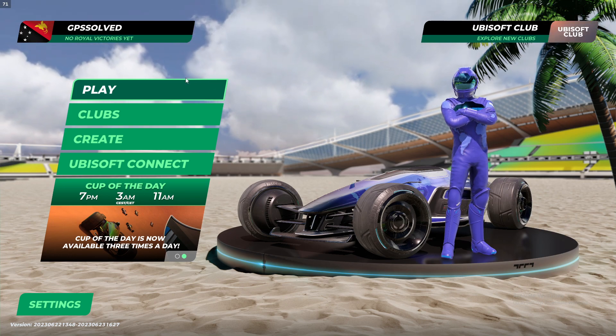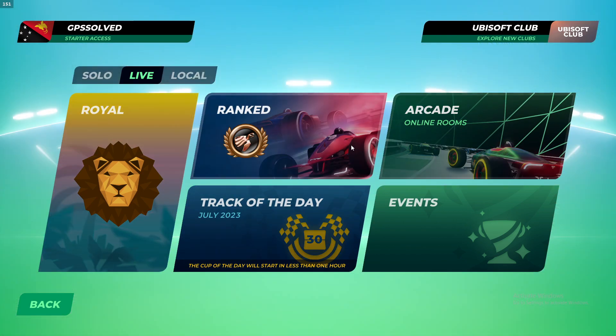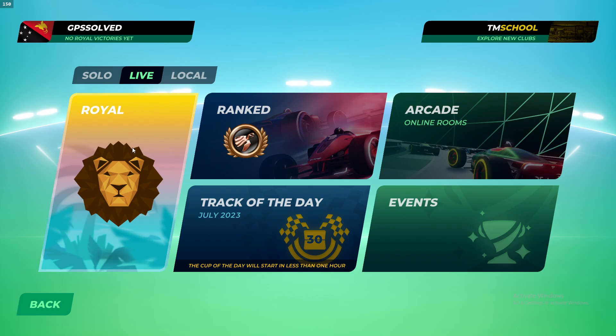First of all, of course, open up your game and then you need to just press the play button here. And when you're on this window, then another step what you need to do here is to press on Royal.